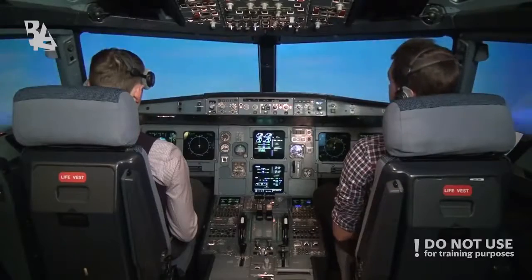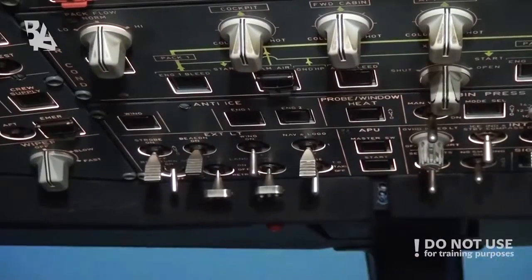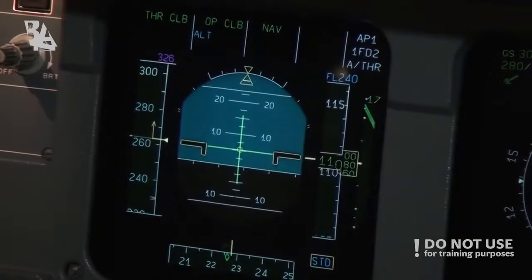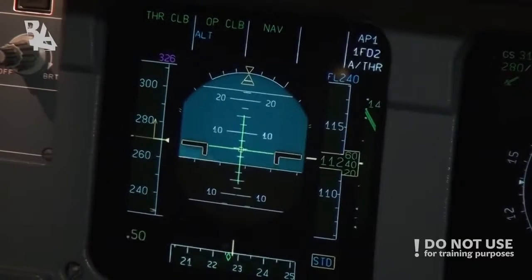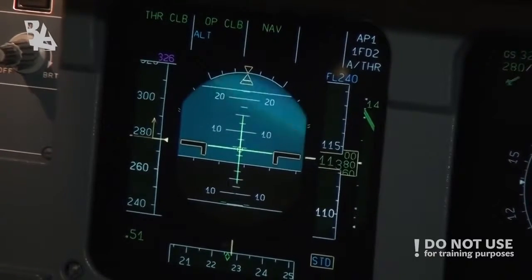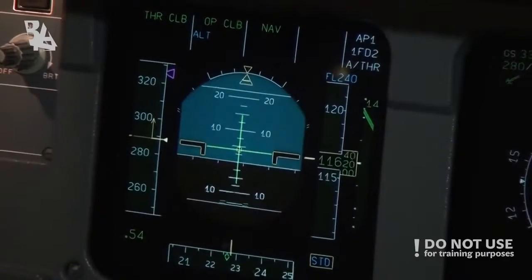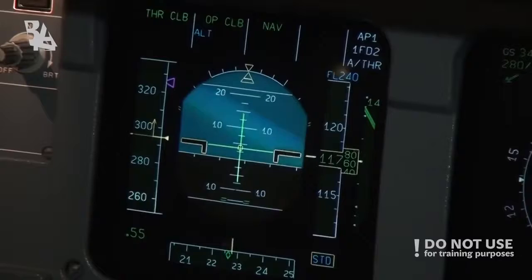Passing flight level 100, the speed has changed to 300.6 knots. The thrust is the same at 87.8, and we're reducing the altitude and vertical speed to increase our horizontal speed. The new economical speed is 326 knots, or Mach 0.73, and it will take us six minutes to get to flight level 240.